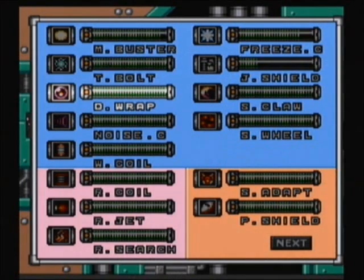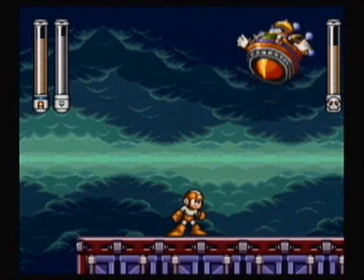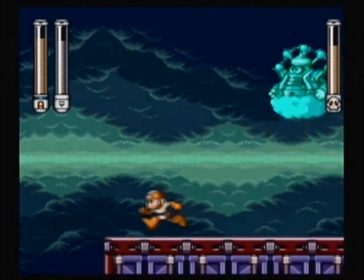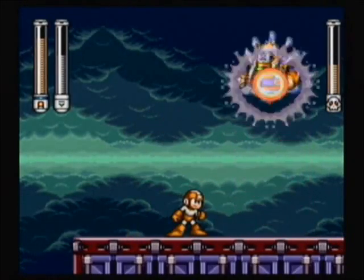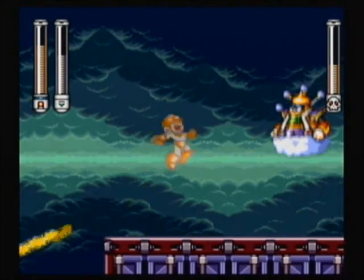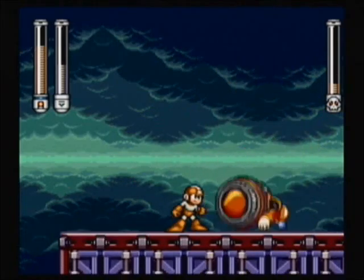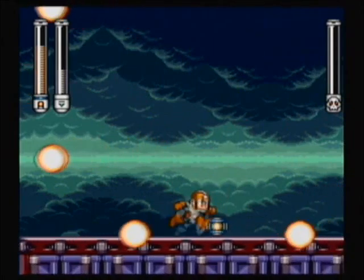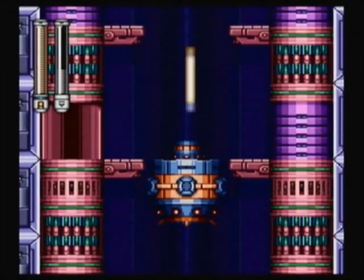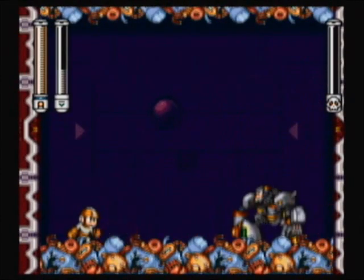Second layer right is Cloud Man and he is weak to Frost Man's Danger Wrap. You shoot it out, encasing him in a bubble, he drops to the ground — lather rinse repeat. I actually got hit by Cloud Man while wielding his weapon weakness, which is pretty bad, and I also mistimed it such that the Danger Wrap didn't connect. But if you time it well, it completely stuffs his pattern — he doesn't do the bit where rain comes, doesn't hover over you and try to sit on you. Completely wrecks his pattern.